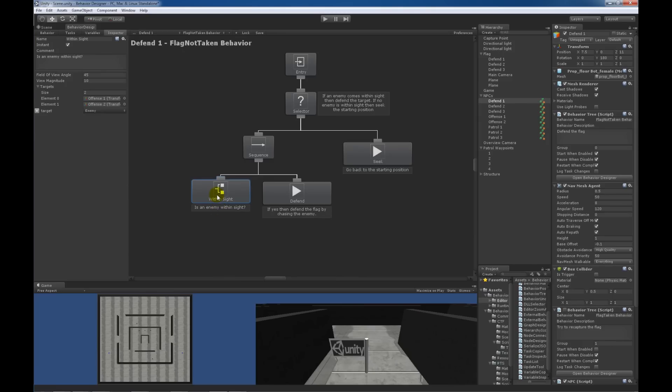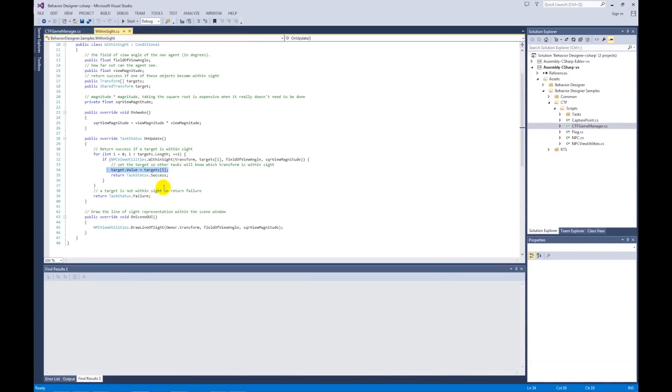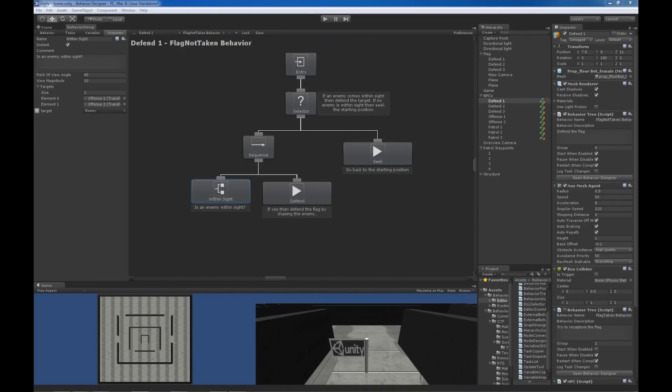When within sight returns success, it also sets a target variable. This variable called 'enemy' was created within Behavior Designer and is of type transform. Looking at the code for that task, right before it returns success, it sets the target value to whatever object is within sight of the current object — either offense one or offense two. Then the defend task knows which object to chase. The target value and the enemy value are the exact same object.